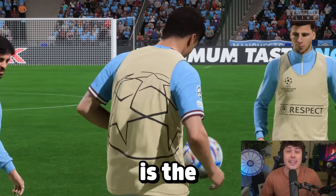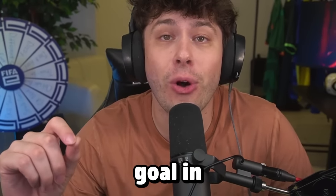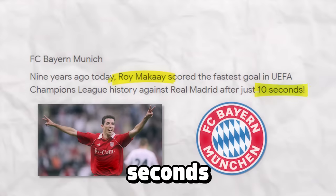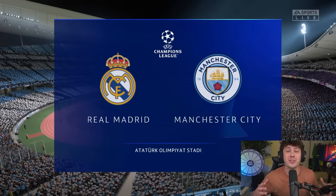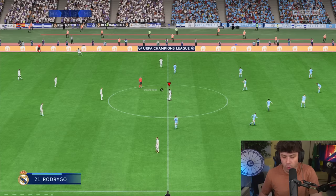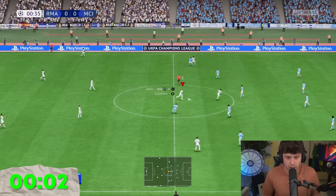We're starting here in level one, and the record we're going to be attempting to break is the fastest scored goal in Champions League history. The current fastest goal in Champions League history was scored by Roy McKay, who played for Bayern Munich when he scored a goal in only 10 seconds against Real Madrid in 2007. We'll be trying to avenge Real Madrid and score a goal in under 10 seconds with them. We're going to try to score this goal in 10 seconds in real life.